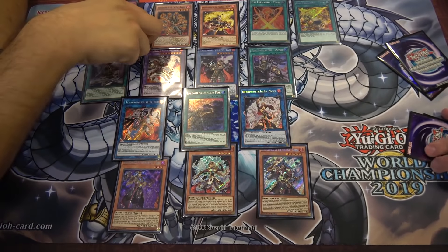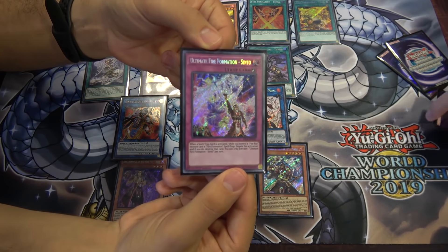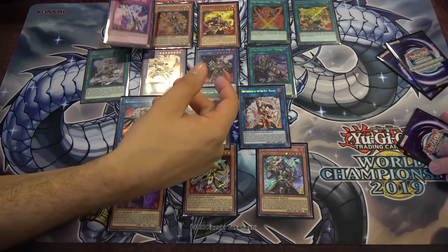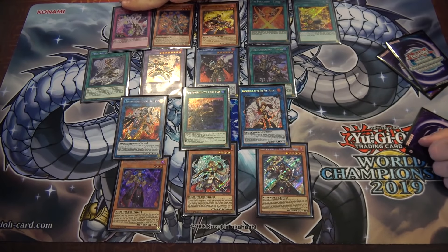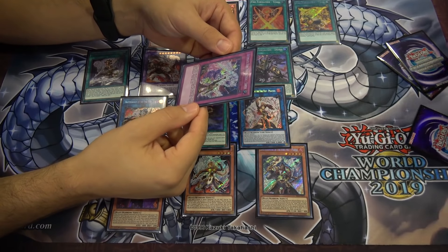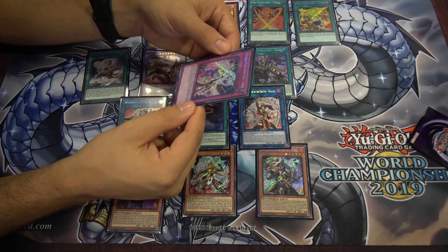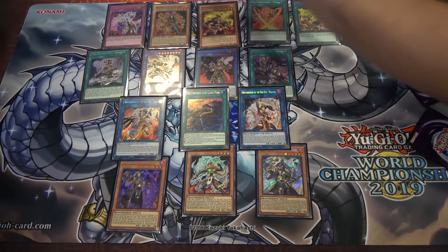In modern times you probably need something better than an attack boost, so they made Ultimate Fire Formation Symptom — a counter trap. It negates a spell or trap activation, and it's a Fire Formation card. So you can play Dragon, play a Fire Formation to search Symptom, and when you play Symptom on your opponent's turn while Dragon is out, you can send another copy from your deck for next turn. You can only activate one per turn. Negate the activation and destroy that card — spells and traps only, not monsters. Elan takes care of monsters, Symptom takes care of spells and traps.